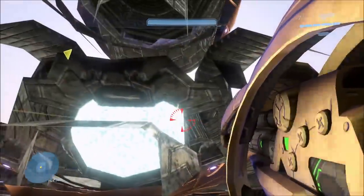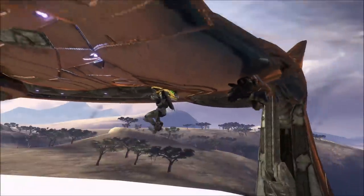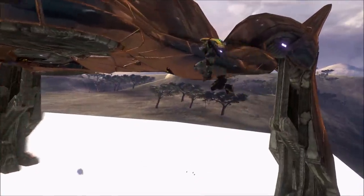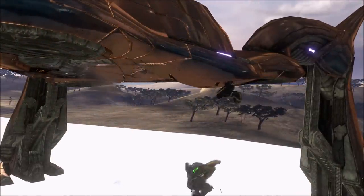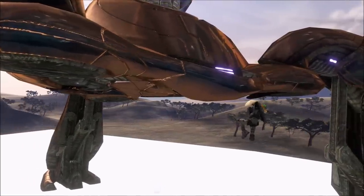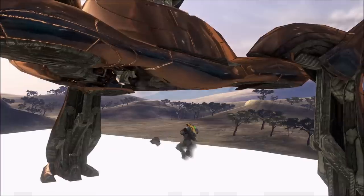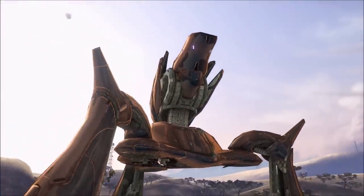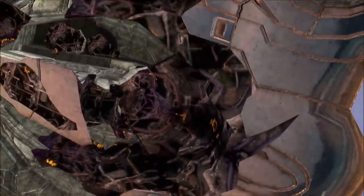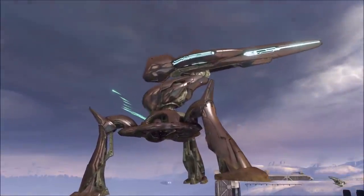I'll be tackling later in the video whether destroying that cannon actually affects the cannon at the end, since they're supposed to be the same cannon. But as you can see with this unfinished AA cannon, it also has a core inside of it. Even though it has a core, it's not functional. You can still destroy it the same way, and you can see what it looks like from third person when you blow it up. Just like the first cannon, it doesn't blow up the entire cannon — that's a scripted thing during a cutscene — but you can destroy this cannon.